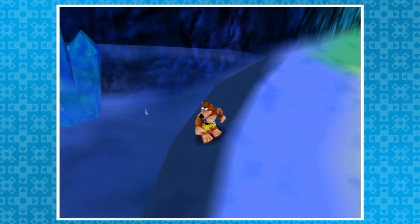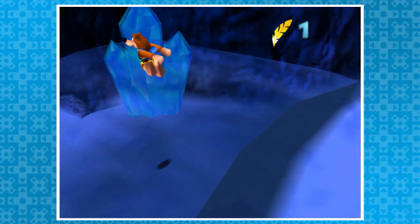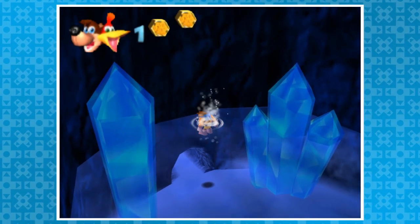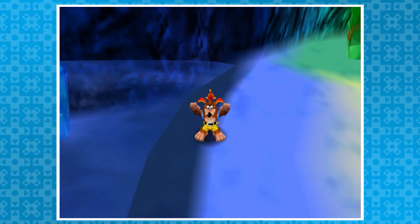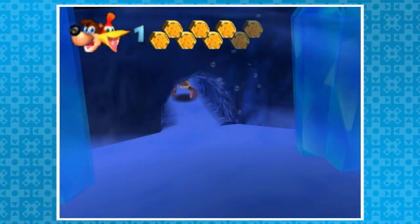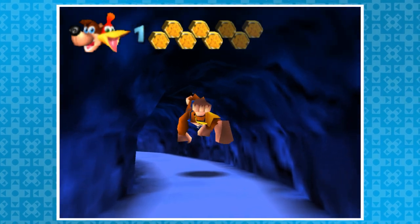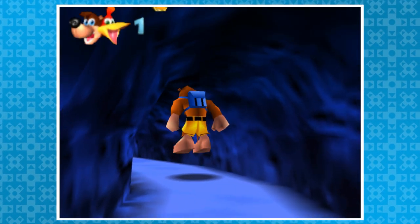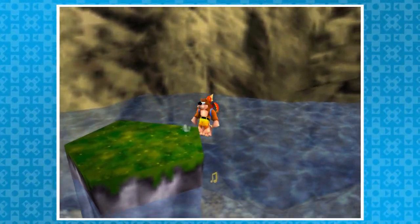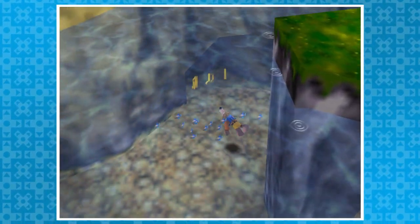Speaking of damaging water, let's transition to Freezeezy Peak. In Wazoo's cave, there's an empty honeycomb to collect. Normally, the walrus transformation is required to walk underwater. Instead, we can do a quick dive — jump near the wall and let go of all inputs right before hitting the water. Banjo will drop to the bottom and you can swim right through. A quick dive happens when, using the Talon Trot, you fall off a ledge as you let go of all inputs; Banjo dives very quickly. It's not game-breaking, but it's very helpful.